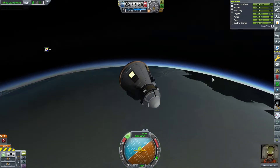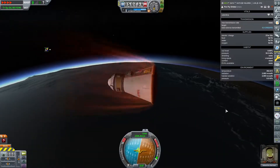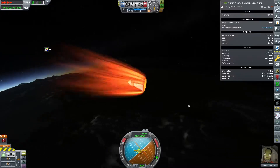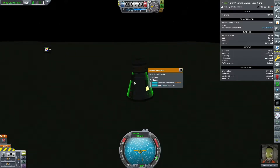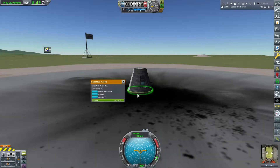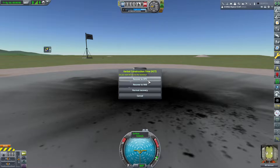We might be able to pull it off with a really efficient trajectory, but it didn't happen this time. We fly over the poles of Kerbin, get a pretty cool camera angle, and make it down safely with some science. All in all a safe flight with some science gathered.